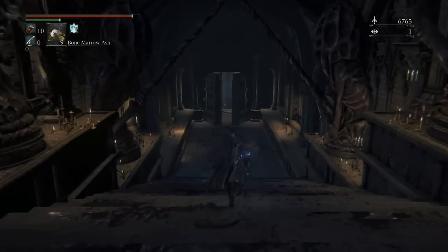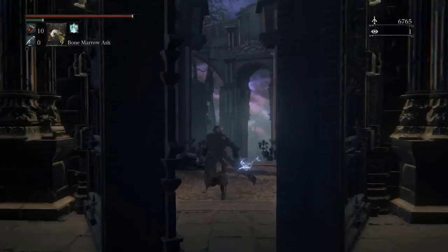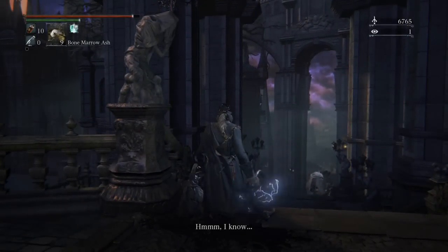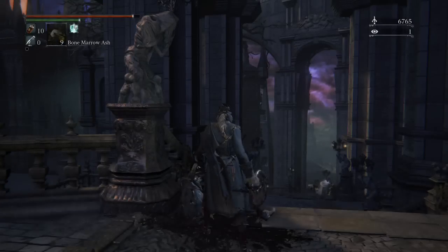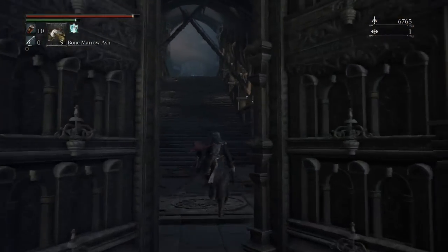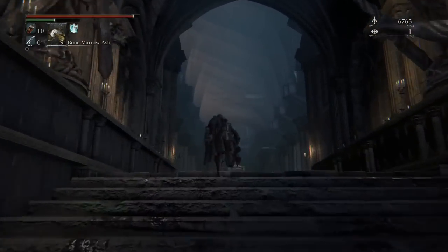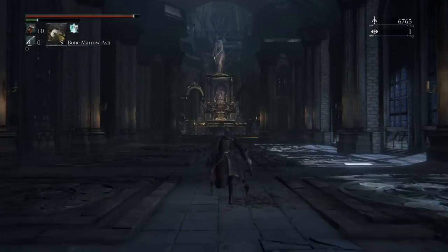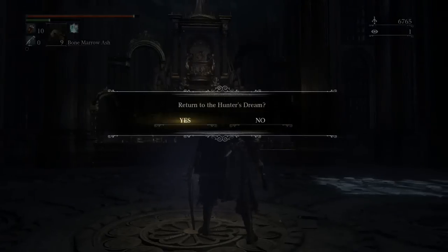We got Blood Rapture - the highest tier, which restores 300 health on a visceral attack instead of 200 from the Shadows of Yharnam. We've got the Crow Hunter badge which lets us buy all of Eileen's gear, and the Hunter of Hunters rune which gives constant stamina regen. If you're a fan of the Cloranthy Ring, you're going to enjoy the Hunter of Hunters rune.